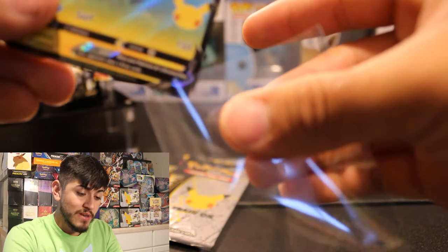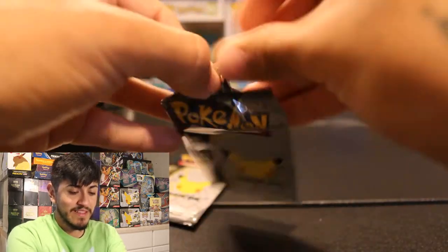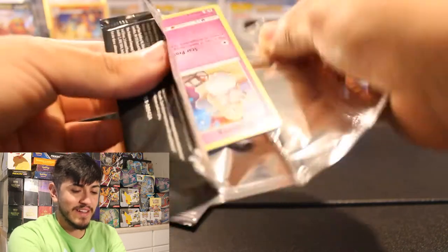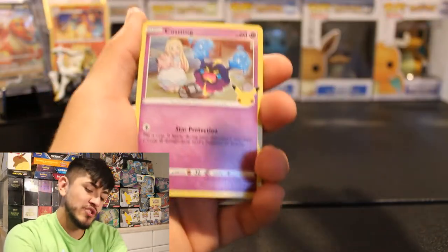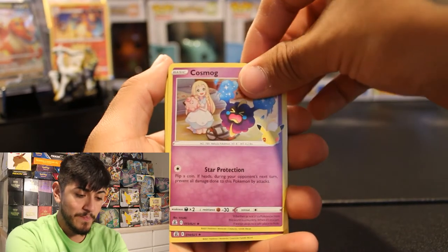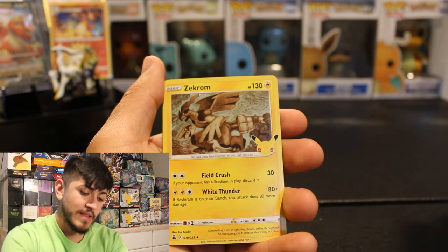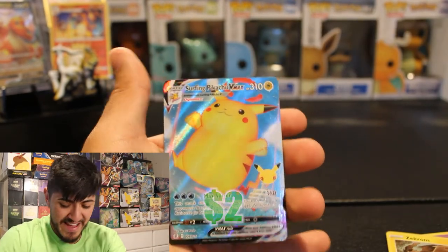Honestly that's really cool. Come on Pikachu, you're going to bless us and give us a 25th anniversary Charizard. We got that Pikachu 25th anniversary — I think it's trying to say that we are going to pull a Charizard 25th anniversary. We got Cosmog, Zekrom, and the Surfing Pikachu VMAX. Look at that, guys.